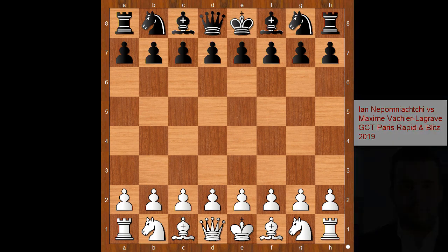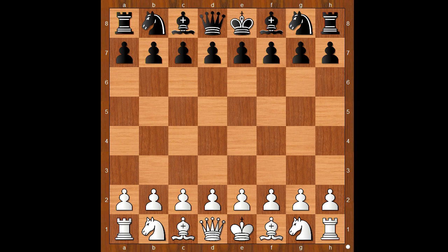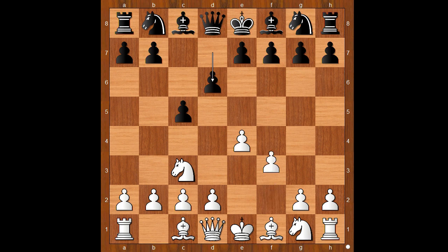Rapid and Blitz chess tournament played in Paris in 2019. Iwan Dacomignacci had white pieces and he started with e4. Agrav played c5, the Sicilian defense. Nc3, not Nf3. d6 and now f4. That is why Neppo didn't play Nf3 — he wanted to play f4.